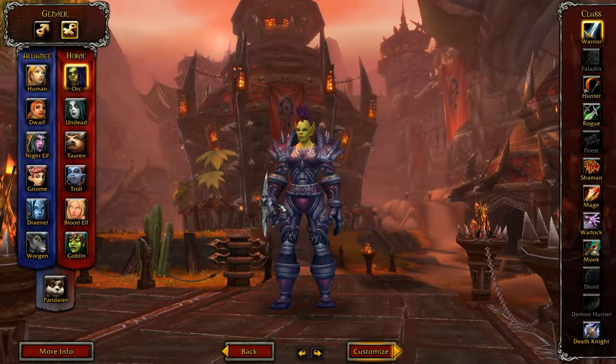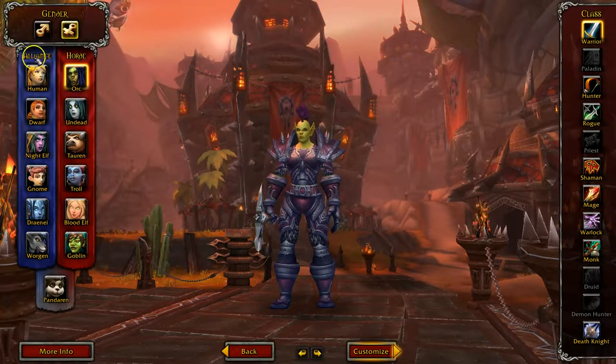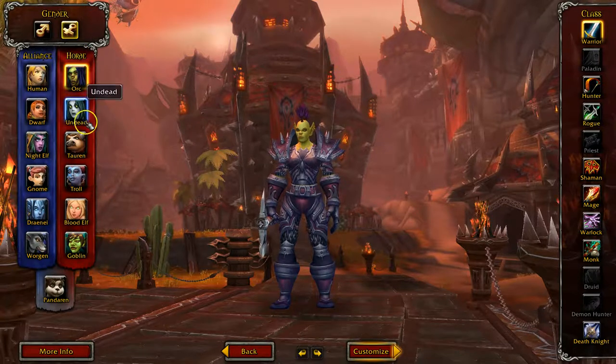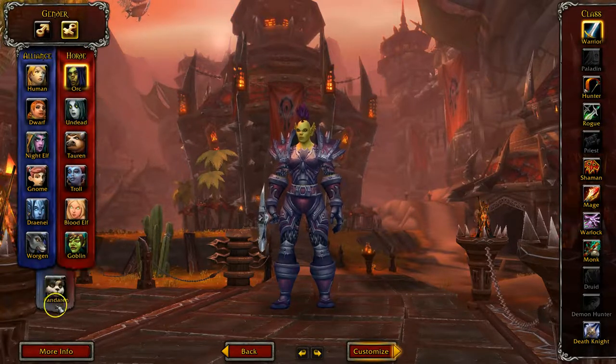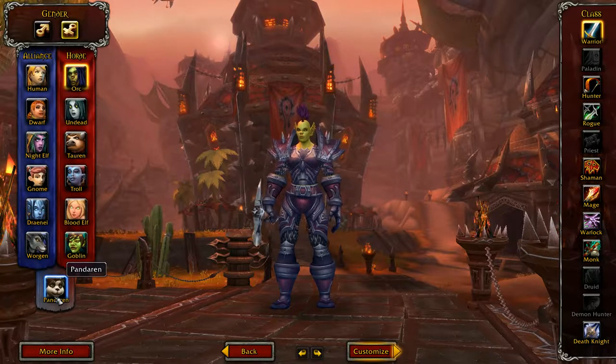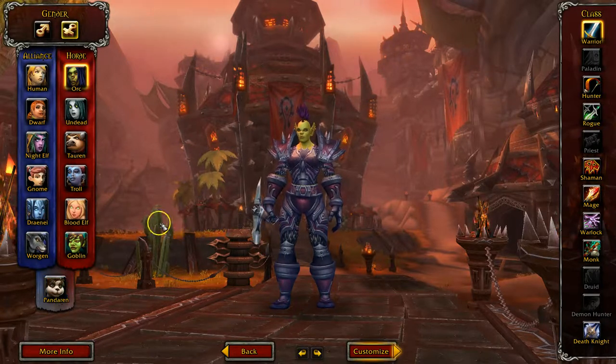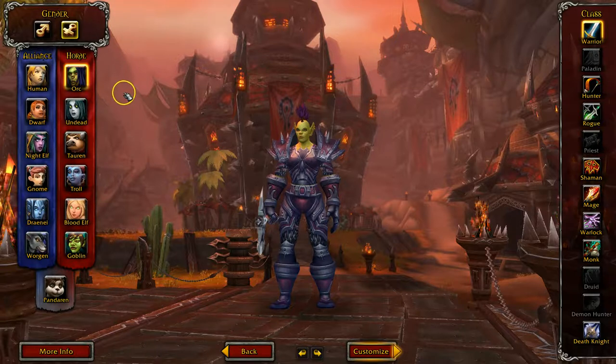Now it's time for me to create my character. There are two factions: the Alliance and the Horde. And then there are Pandarens, who are neutral — they all start out at the same place, and then once you hit a certain point you decide whether you go Horde or Alliance. That can be a fun way to play. I prefer Horde — I feel like Horde has cooler characters. But choose whatever you want.